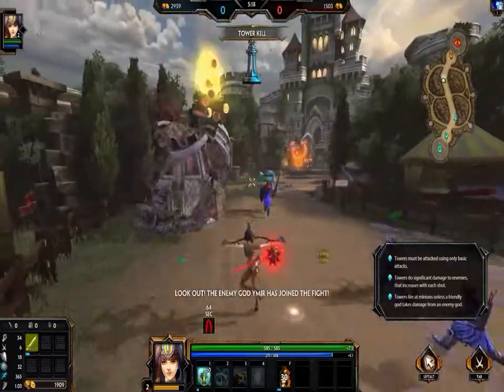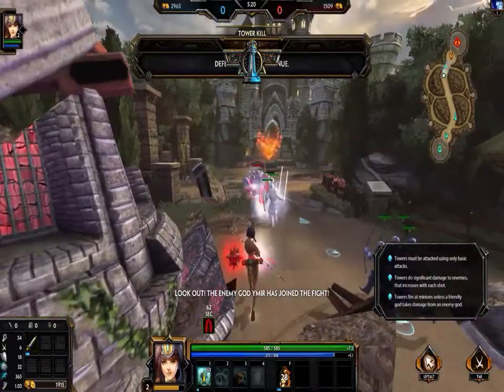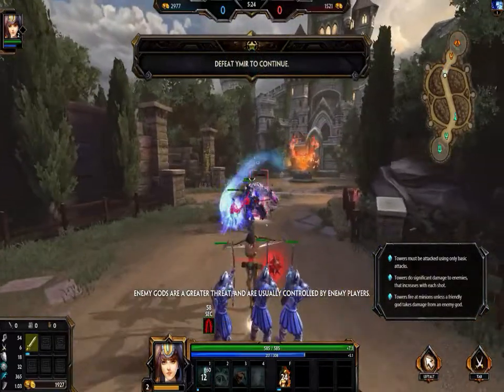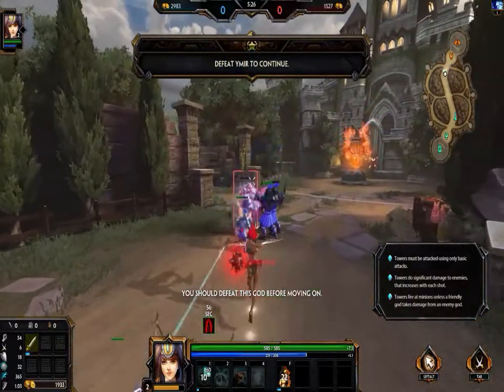Look out. The enemy god Nier has joined the fight. Enemy gods are a great threat and are usually controlled by enemy players. You should defeat this god before moving on.